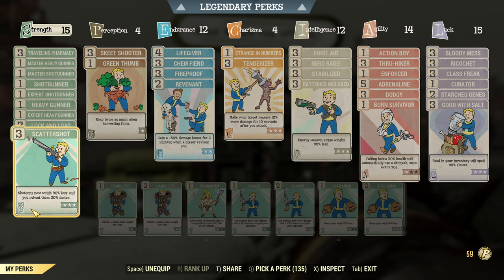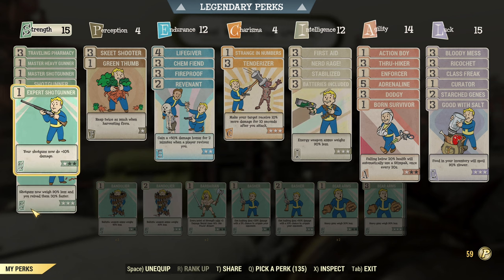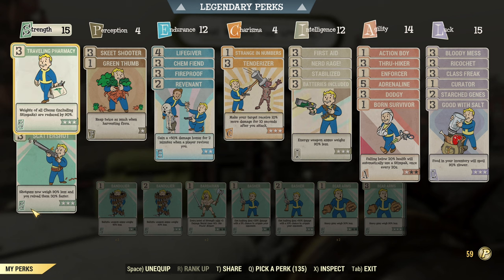For the perks, as you can see there is Scatter Shot and Lock and Load giving insanely good reload speed, and rank 1 of each Heavy Gunner and Shotgunner as they both work to increase damage, and Travelling Pharmacy for the carry weight issues.